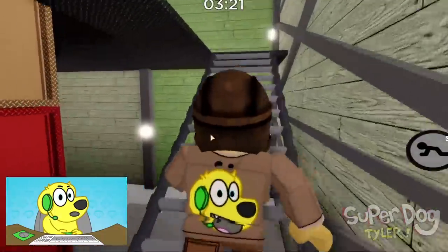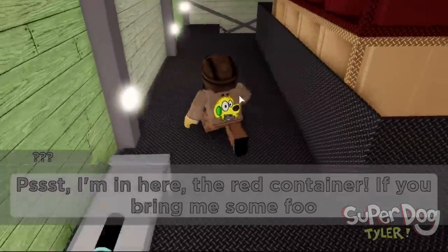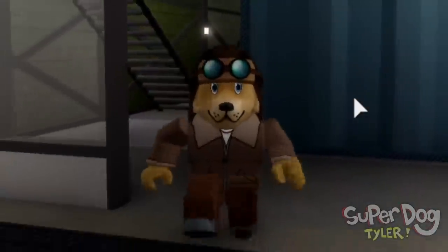Now if we go up here, let's see what's gonna happen. Psst, I'm in here - the red container. If you bring me some food, I'll give you some weird-looking book. Yeah, weird-looking book - the perfect thing to distract me from this apocalypse.